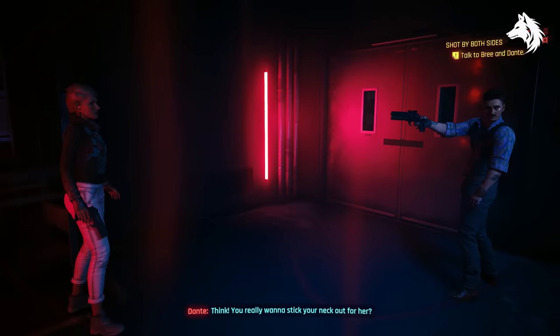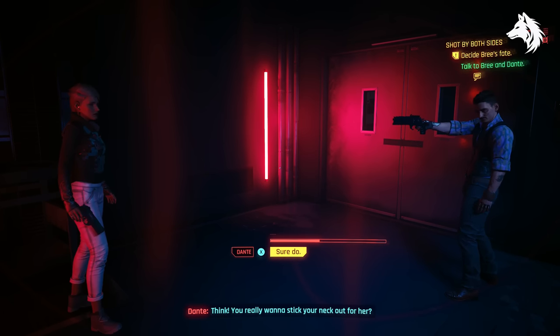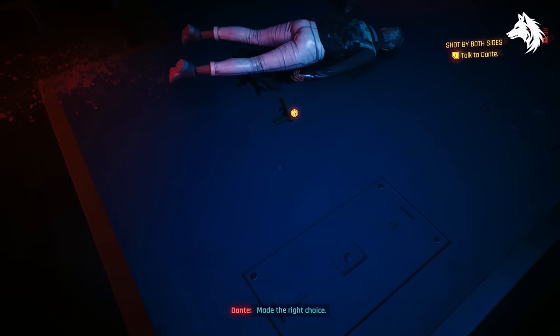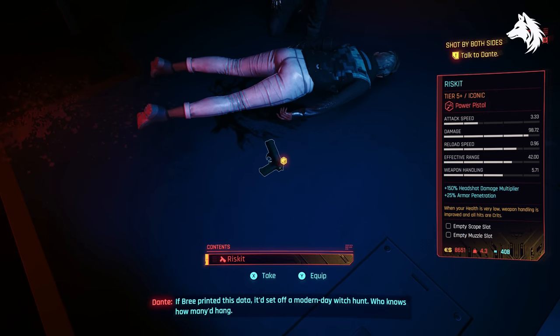During the mission Shot by Both Sides, you can get two different unique iconic weapons. You can either get Riskit — kill Dante and he will drop this weapon — or you can get Old Reliable by letting Dante kill Bree. However, if you want to, you can kill both of them and pick up both weapons.